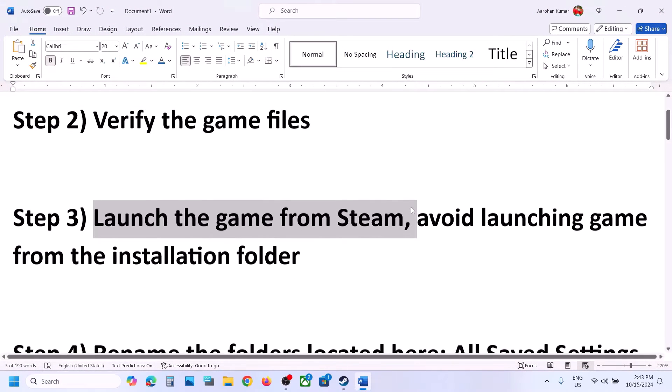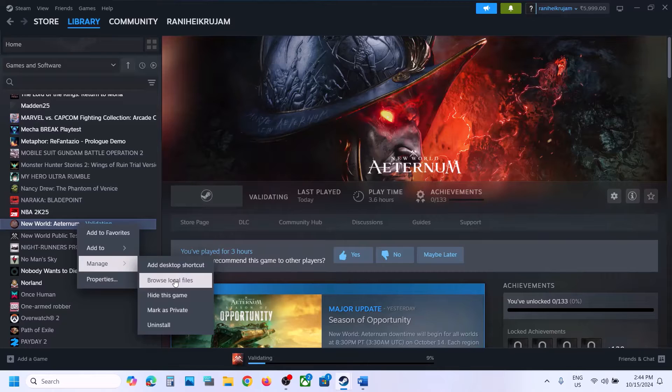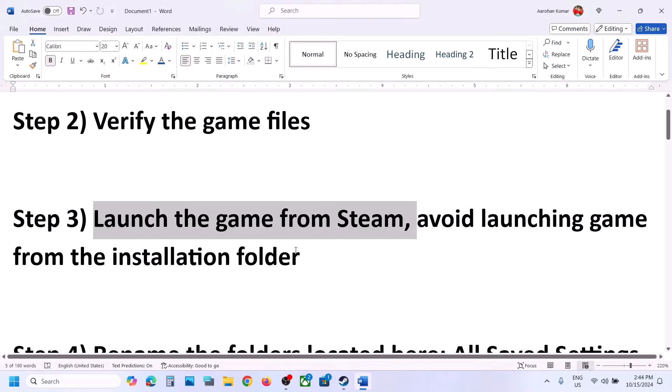The next step is to launch the game from Steam, not from the game installation folder. If you are trying to launch the game from the game installation folder you might receive some errors, so avoid using that exe file. Instead, just click on Play in Steam and launch the game.